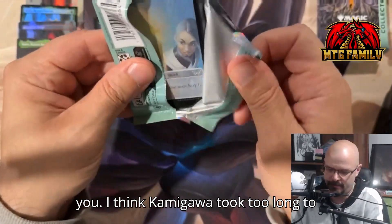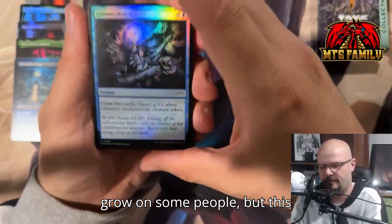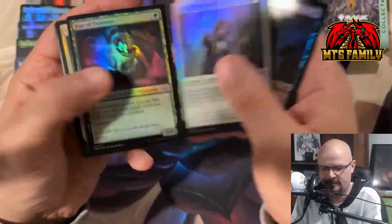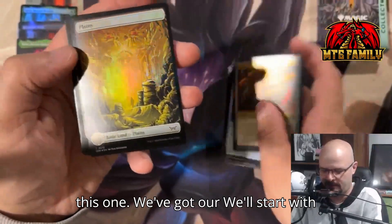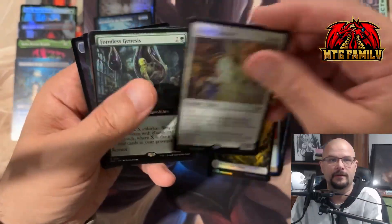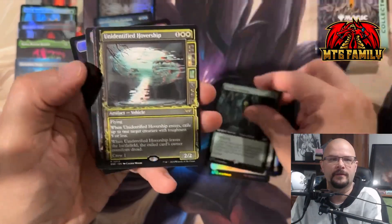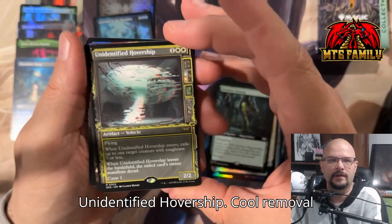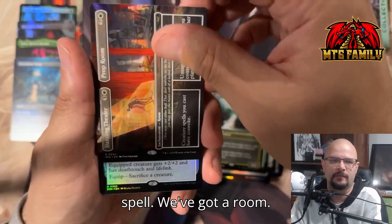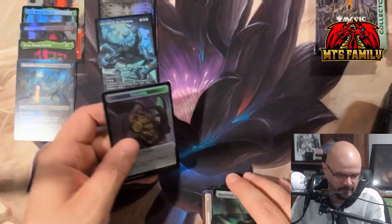Sometimes treatments take a while to grow on you — I think Kamigawa took too long to grow on some people — but this one looks pretty cool. Commons and uncommons. Let's see if we can get a good hit on this one. We start with the planar slot. Ghostly Dancer, Formless Genesis, Unidentified Hovercraft — cool removal spell. We've got a room and a Dissension Tool as our last slot.